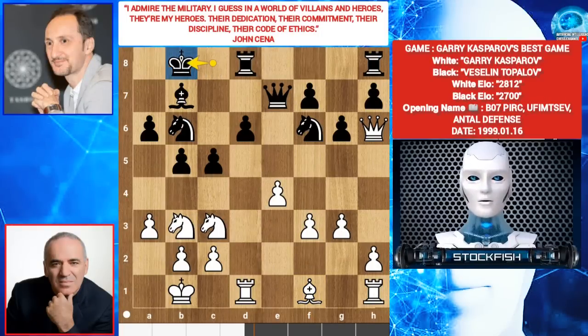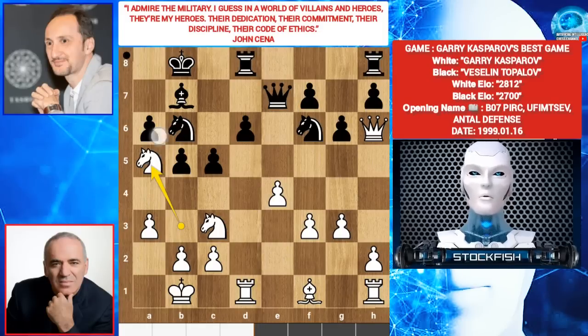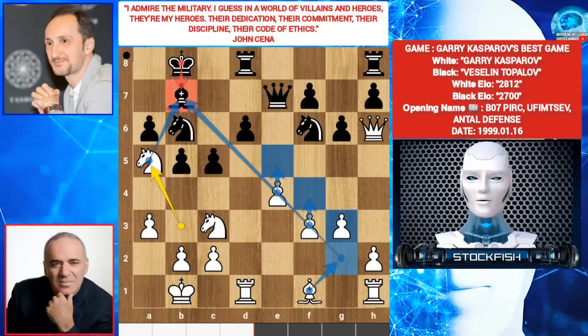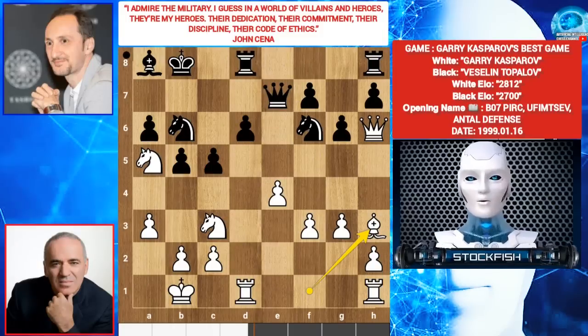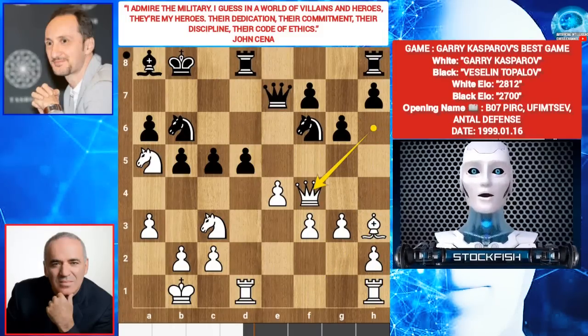Veselin played king B8. Knight A5, targeting the bishop. King takes, then bishop G2 — slowly building the structure and sniping the king with the bishop. So Veselin played bishop A8. Bishop to H3 — sees the diagonal and rooks are connected. He played D5. Queen F4 check, punishing the overextension of the king's pawn.